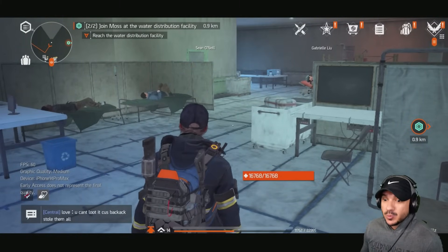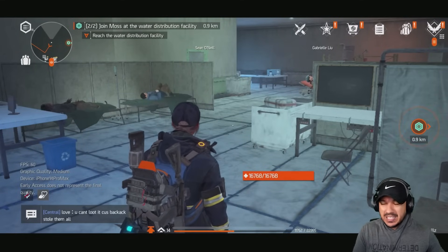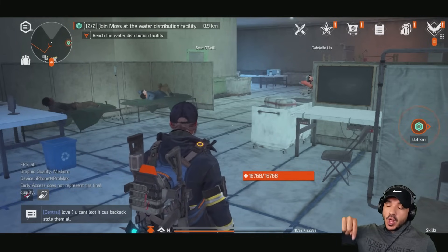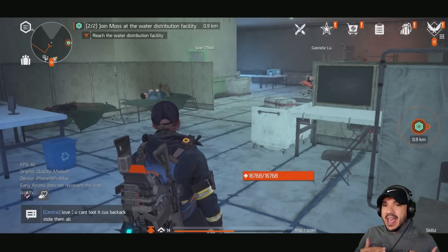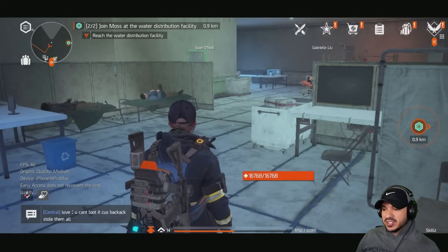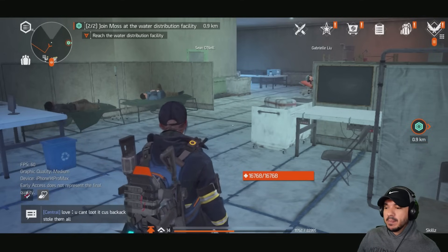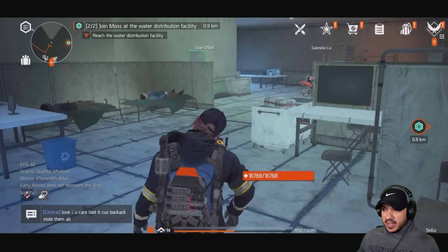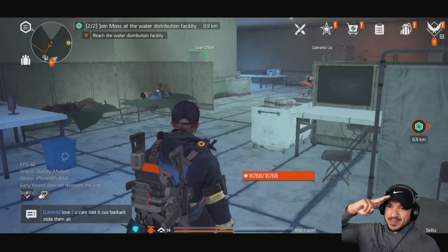Mission complete — it says join Moss at the water distribution facility. Alright guys, this is where we're going to end — about 30 minutes in, which I like for these videos. Next time I'm going to bump the graphics quality back up and drop the FPS. I think for PVE I'll stick to graphics quality high at 30 FPS, and then when I'm in the dark zone or conflict mode I'll drop it down. Hopefully you guys are enjoying this — I'll see you in the next one!